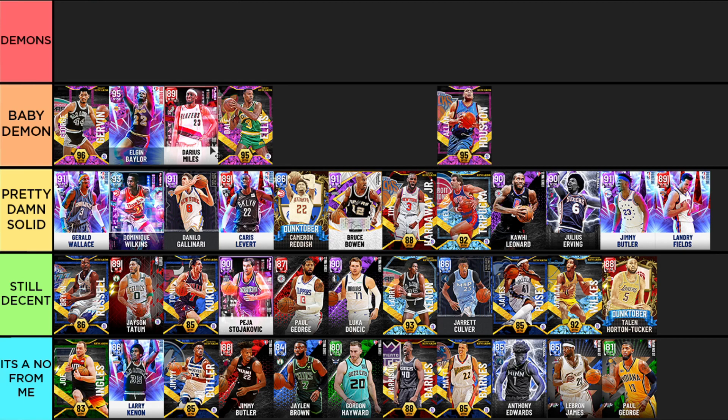Dale Ellis and Allen Houston are virtually the same — both Ray Allen-based guys that can slash a little but are absolute demons as shooters. Allen Houston is a little better because you can add badges, but Dale is 150 tokens versus Allen Houston at around 1,200-1,300. Dale is easier to get, but if it weren't for the added badges they'd be almost identical.